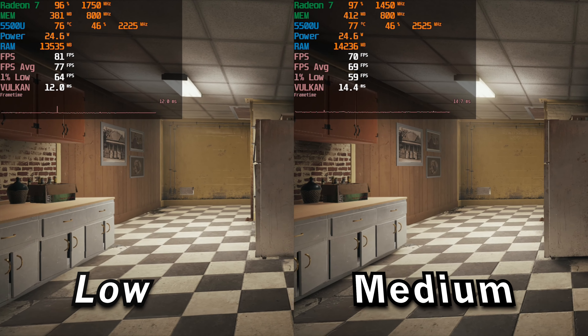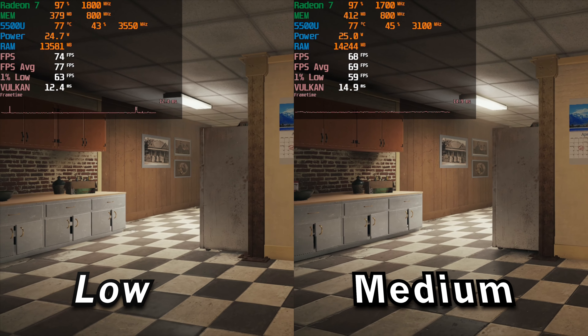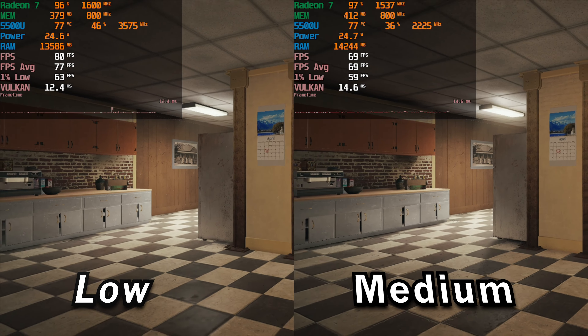Hey there guys, we're taking a look at Rainbow Six Siege running on the AMD Ryzen 5 5500U with 16GB of RAM. The game is currently running the in-game benchmark. On the left you can see it running on the low setting and on the right it's running on the medium setting, also on the Vulkan API at 1080p.